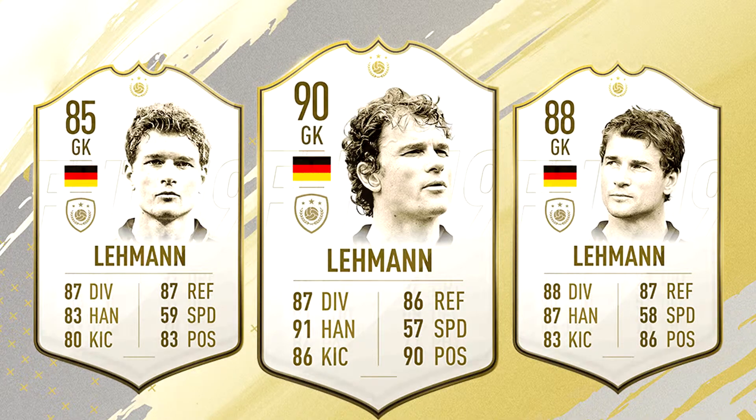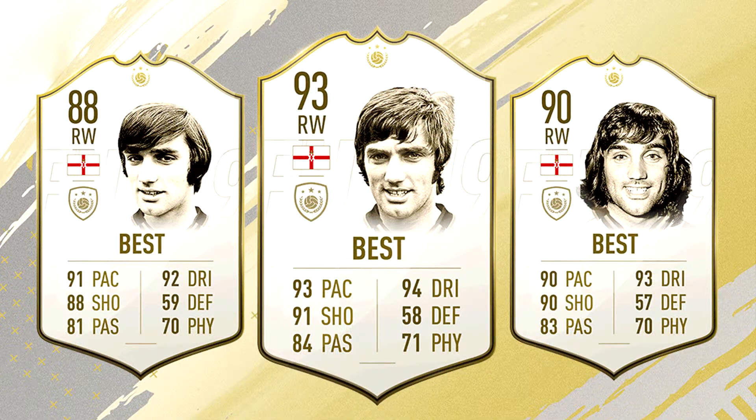Next we have Irish great George Best, former Manchester United legend — we all know him as Bestie and he certainly lives up to the name. All three cards look dope and insane: 88 rated right wing, 90 rated right wing, and 93 rated prime icon card. That 93 rated prime icon card has 93 pace, 91 shooting, 94 dribbling, and 84 passing. I see a lot of people using the 93 and 90 rated cards in their weekend league and competitive FIFA teams. The 88 rated is a good entry-level card, but the 90 and 93 rated stand out — this is one of the best icons revealed by EA.